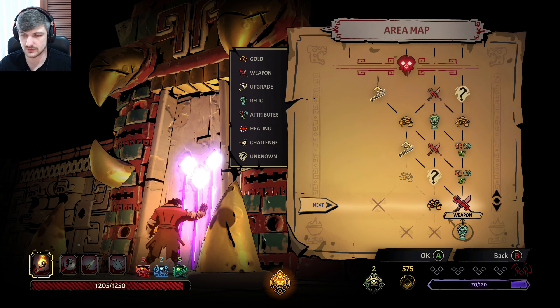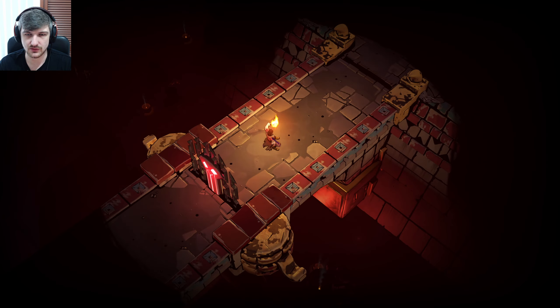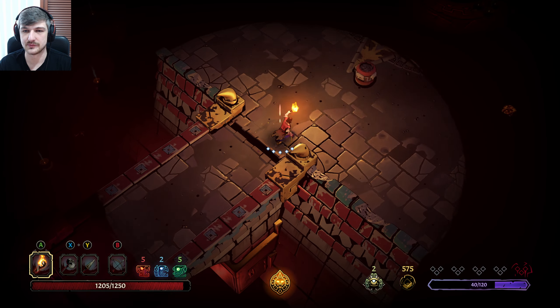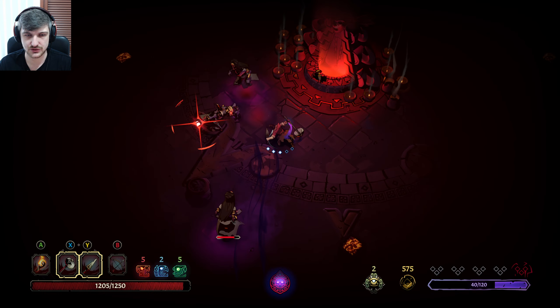We still want to go up because we still want some attributes. The main attribute we want is perception — perception all the way. Perception also helps us scale money because it literally just means higher treasure.